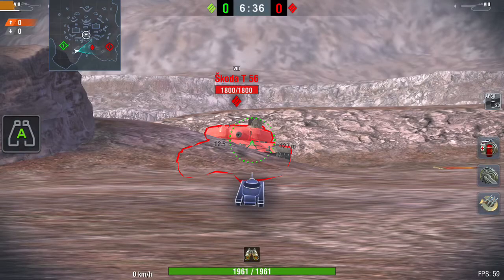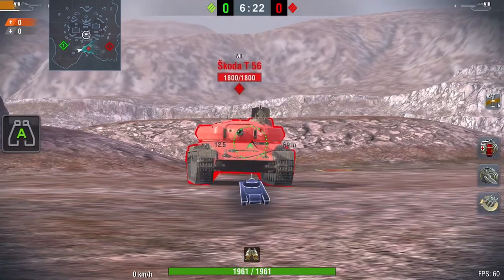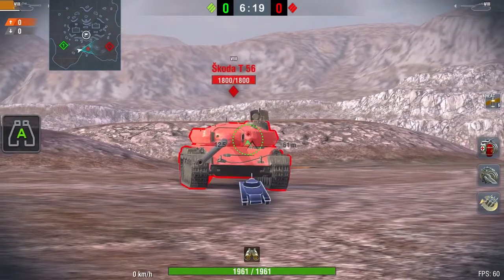The first thing you're gonna notice is that the hold-down capabilities of this tank are truly impressive. This is how an IS-6 sees the Škoda. Now let's switch the ammunition to gold — as you can see, not a lot of difference, it's still all red.